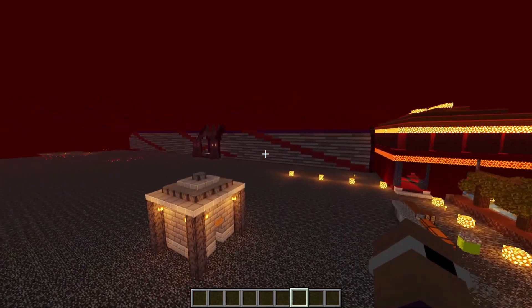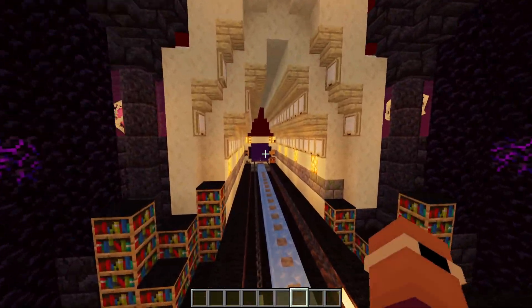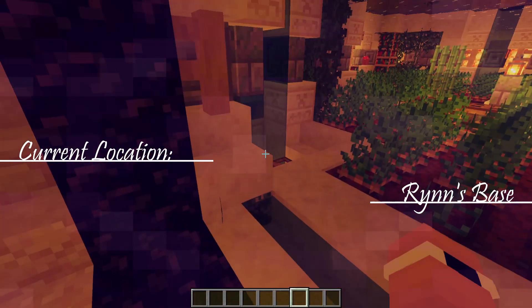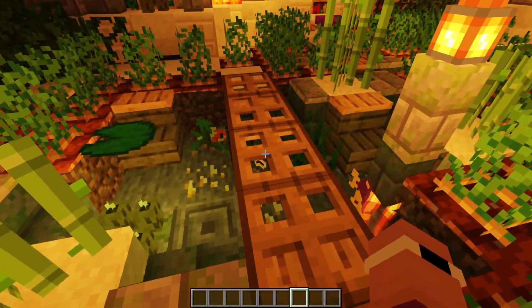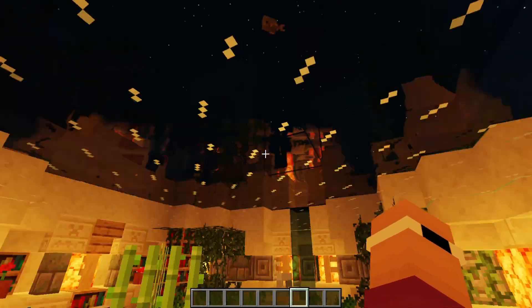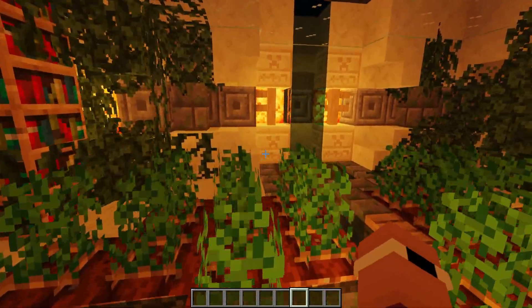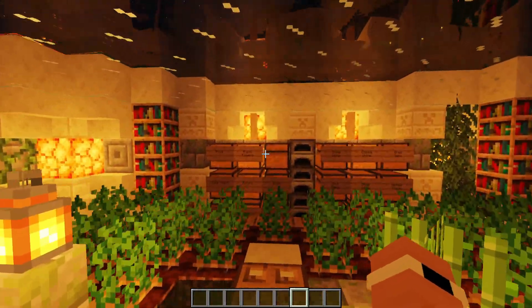Now from here we're actually going to go back down our way because we're going to visit Reneva's base. This was Rene's original starter base which, from up there above the water, looks absolutely fantastic - not to say it doesn't look fantastic from here, because it does. It's amazing.